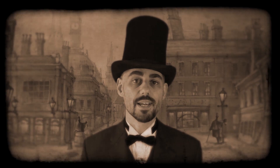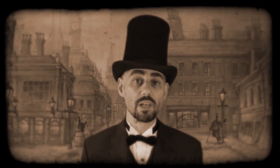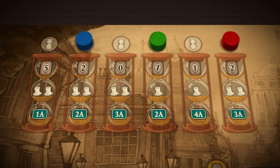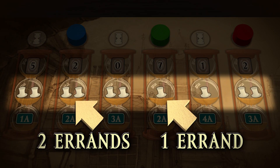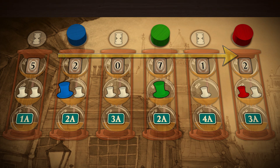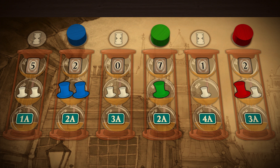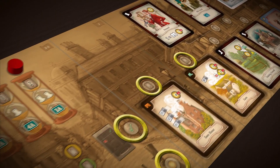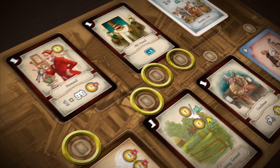After you have planned your day it's time for running some errands, or at least getting somebody else to run them for you. Depending on the plan you chose you will get to perform 1 or 2 errands. Each player first performs 1 errand in the order of the markers on the planning board. Then each player with a second errand to perform does that again in the same order. When it's your turn, place one of your top hats onto one of the available spaces on the board and immediately perform that errand.